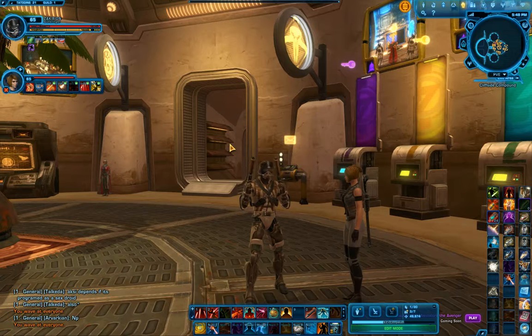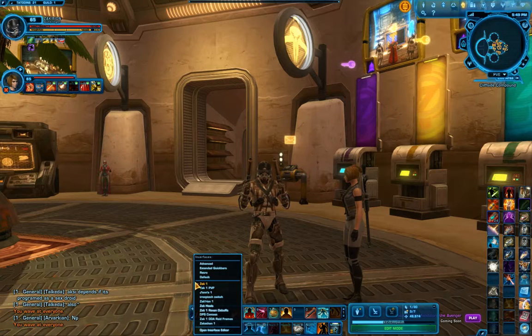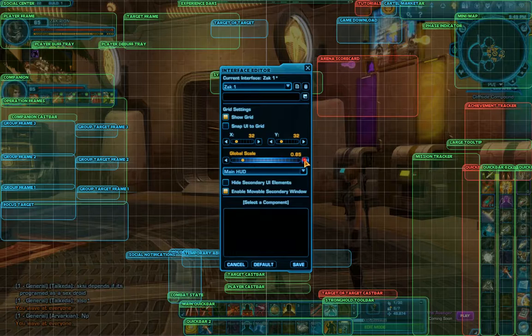The second way of changing the font size in the game is also very simple, but it's also not very intuitive. If you want the lettering in everything else to grow, you need to go to your customization window — it's on the far left side of your first action hotbar and it looks like a plus sign. When I click on that, I get the option to open up my interface editor. When I open the interface editor, it highlights everything on my screen. If you want everything on your screen to get bigger, you can use the global scale button, and everything on your screen gets a little larger.